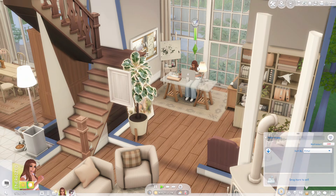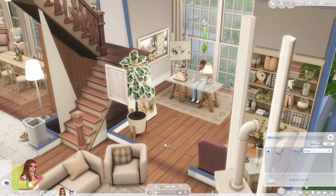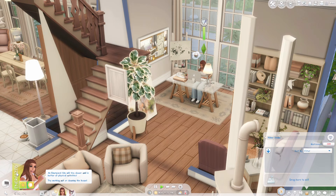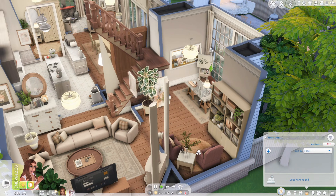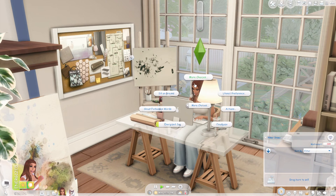This next mod changes all my fonts in the game — every pie menu, the gallery, even the startup menu. This is the Sims 4 Font Changer. There are two versions to choose from: Sims 1 and Sims 2. It changes all the normal Sims 4 fonts and I love the way it looks — it just feels cleaner while I'm playing.